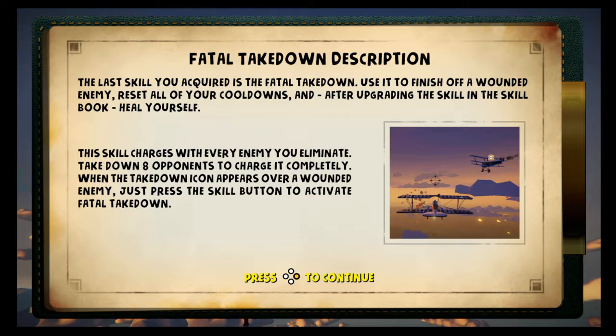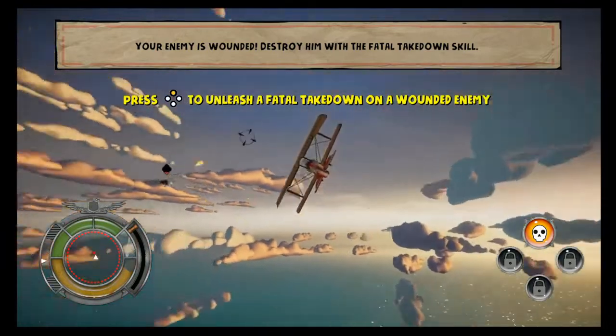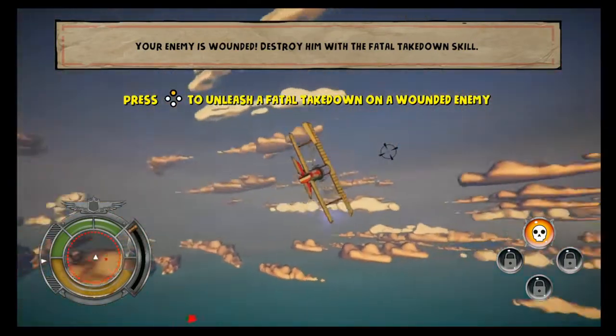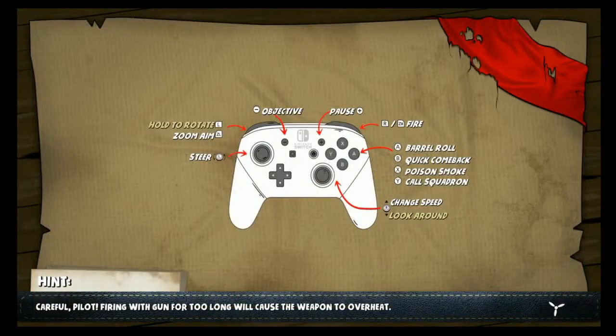The last skill you acquired is the Fatal Takedown — use it to finish off a wounded enemy, reset all of your cooldowns, and after upgrading the skill in the skill book, heal yourself. This skill charges with every enemy you eliminate. Take down eight opponents to charge it completely. When the takedown icon appears over a wounded enemy, press the skill button to activate Fatal Takedown. You're ready to start your first mission as an official Lafayette Escadrille member — good luck on the battlefield.